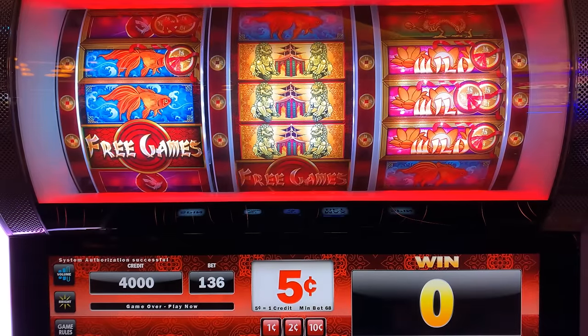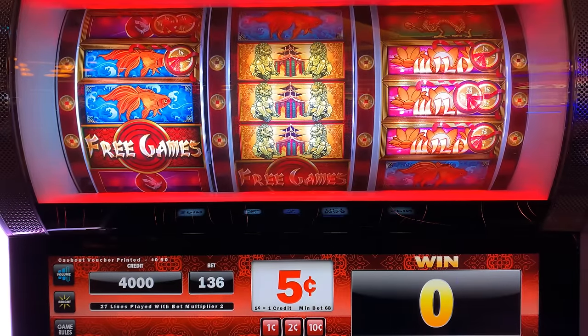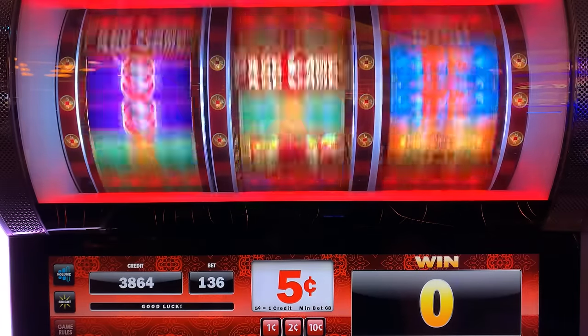Alright guys, Sovereign Resorts World. I got $200 in this Make That Cash pre-reel. It looks like this — $136 nickels. I don't know what that is. I guess we're about to find out.